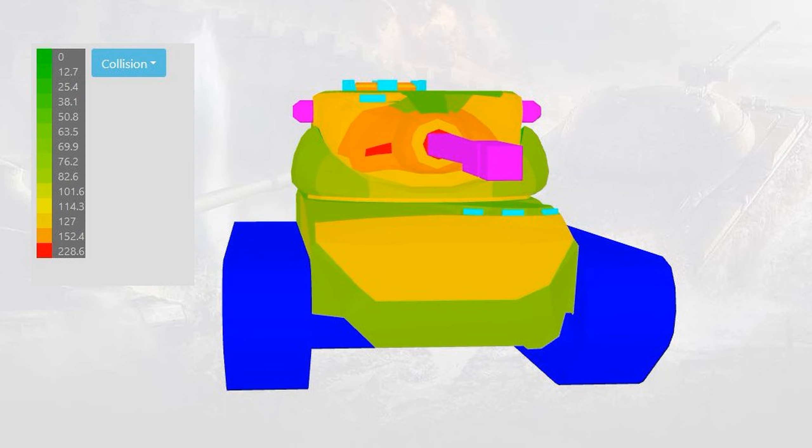Before we go to the battle, let's take a short look at the armor model. It doesn't look very dangerous — you can penetrate the lower hull almost everywhere. The green areas on the turret cheeks are easily penetrable, but hits around the gun mantlet or the top of the turret will usually bounce. The commander's hatch also has some impenetrable areas, and is itself pretty small, so it can absorb hits occasionally.